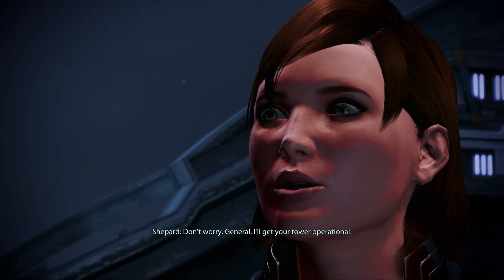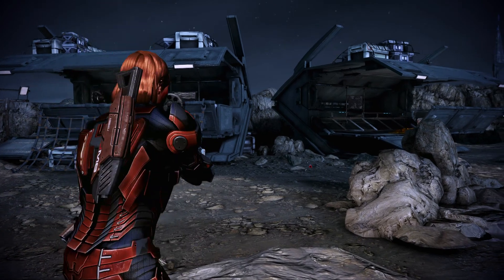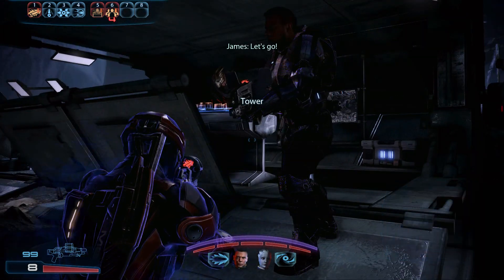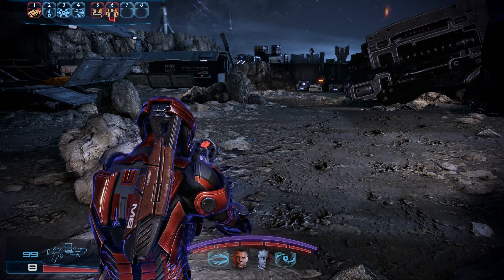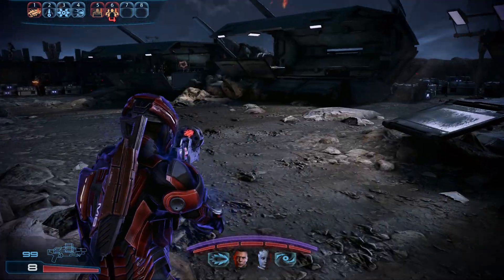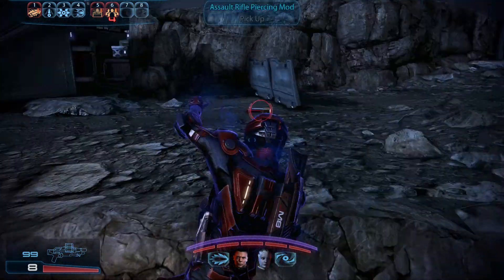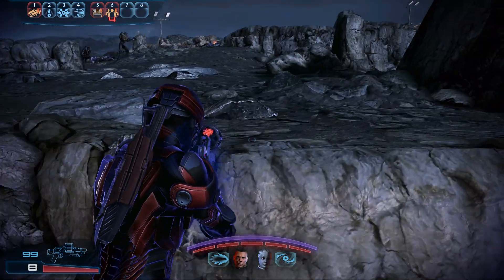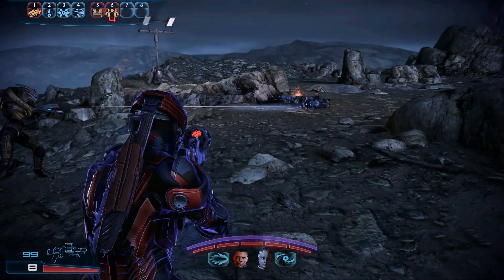Shepard promises to get the comm tower operational. Also — do you notice the Avenger is a different color? I think that's because I have it fully upgraded. I like the idea that the more you upgrade a weapon, it actually changes its appearance. If they all looked exactly the same, how could you tell the difference? An appearance change makes sense to me.